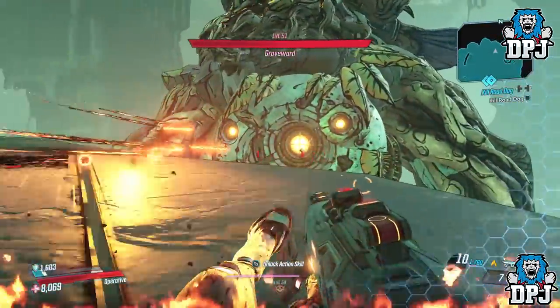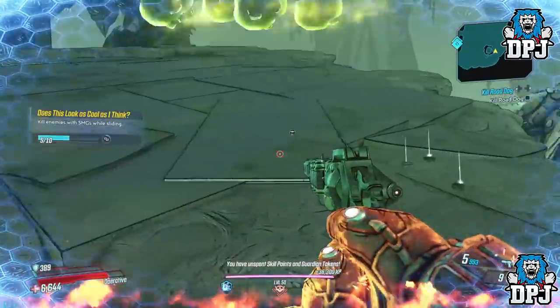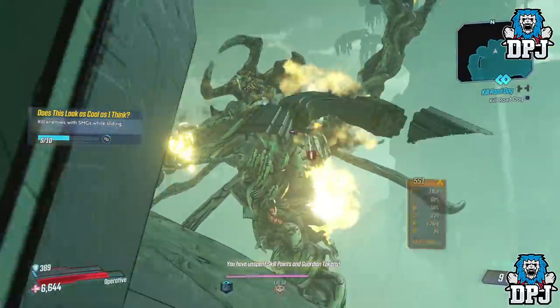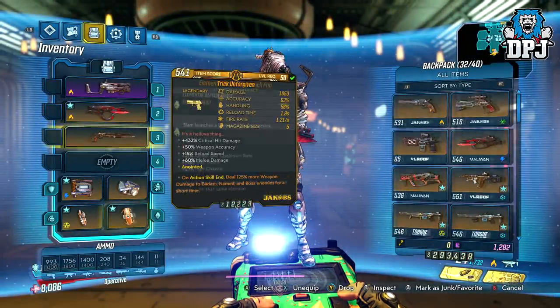The method I posted yesterday was a fun one — you can see me doing it on screen in the background now. It required no skill tree setup at all. All it required was the Cutsman, which also received a 25% damage nerf, and this artifact, as well as the Unforgiven. The Unforgiven is unchanged for now, but the other two items required were heavily nerfed.